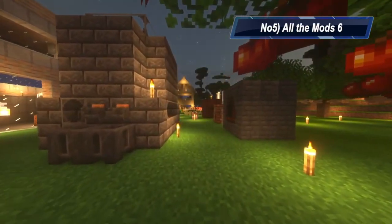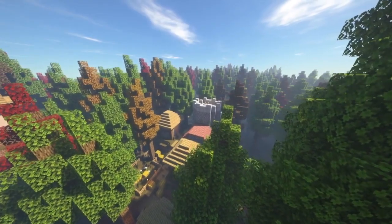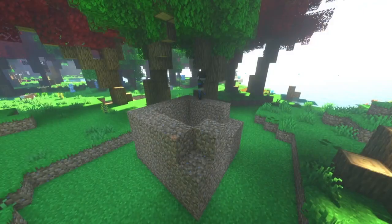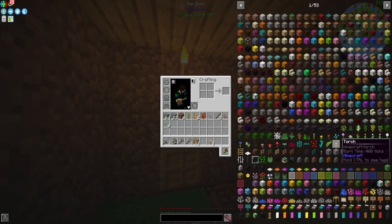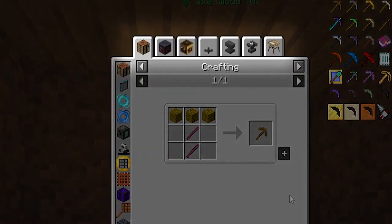On number 5 we have All the Mods 6. This modpack is one of the best Minecraft packs if you're looking for customizability. It focuses on equipment, locomotion, flora, fauna, technology, energy, and automation by combining a plethora of mods. Your Minecraft world will never be the same again. Does it contain all the mods? Well, no — it's just not possible to use all the mods in one modpack.